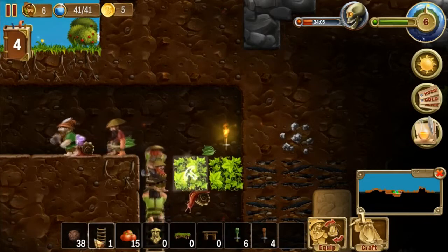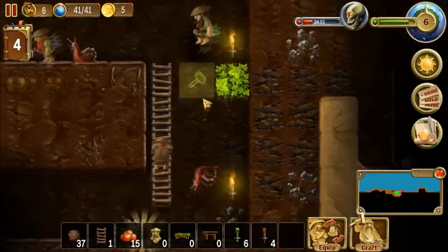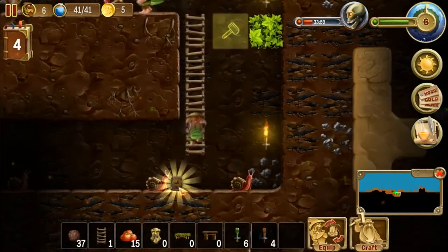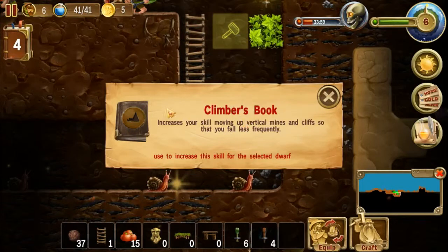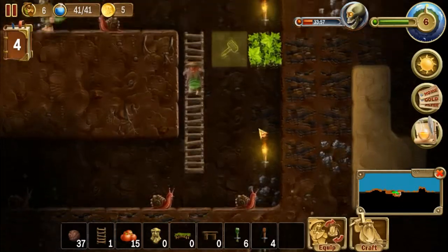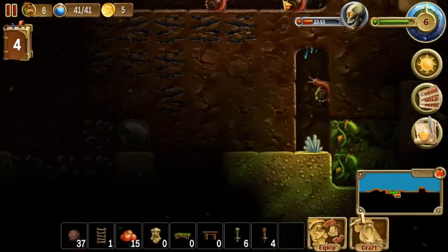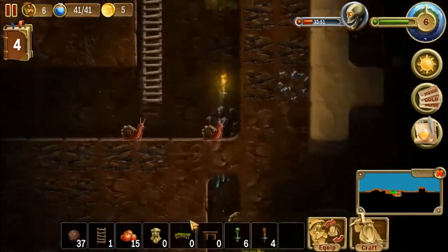Can I put in Earth right there? We got a Climber's Book — increase your skill moving up vertical lines and cliffs so that you fall less frequently. I think that's the second one I got. Oh yes, that weird thing.